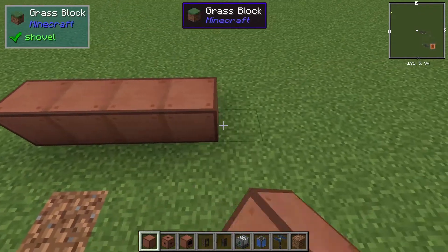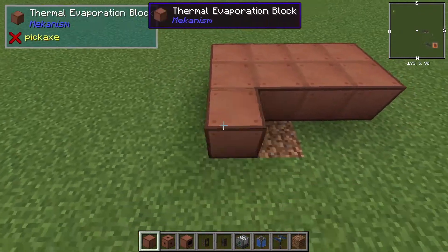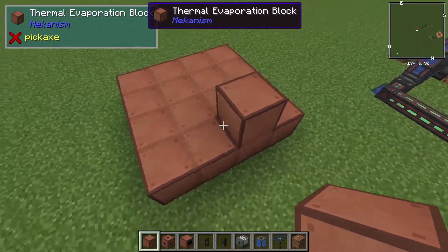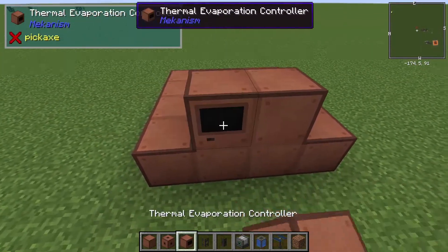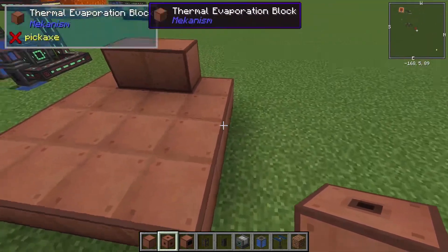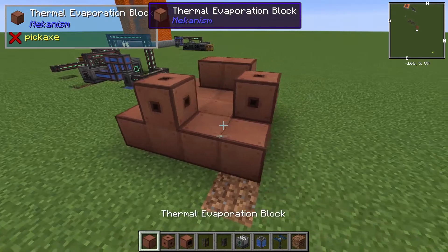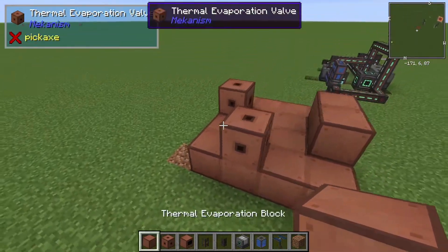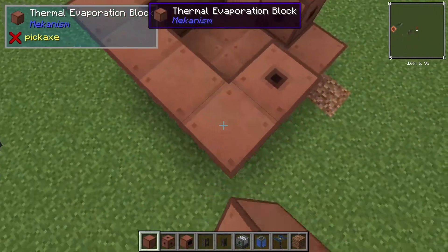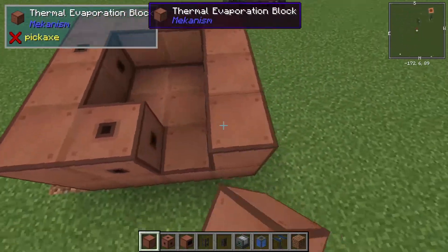You're gonna want to build a 4x4 base. You cannot skimp on the corners and I'll explain that in a little bit. Then your controller goes on the front and then you'll need your valves. They can go just about anywhere, doesn't matter. The input valve doesn't need to go on top. So we're just gonna fill this up.